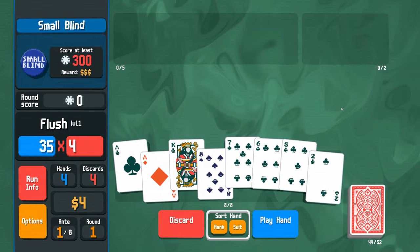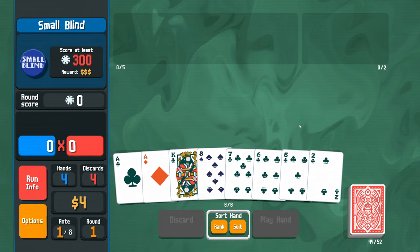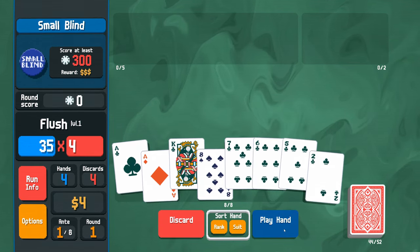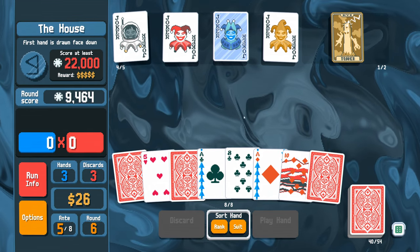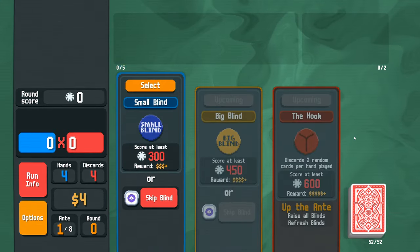Sticking with some UI elements, if you've selected several cards and then changed your mind, you can right-click to deselect all cards. If your run isn't to your liking and you want to start over, don't go back to the main menu — just hold down the R key and you'll be dealt a fresh run.